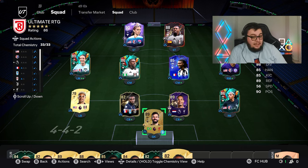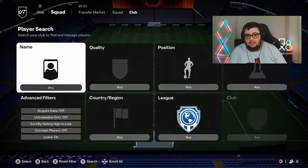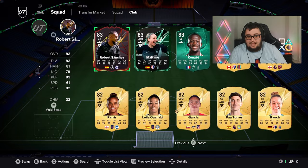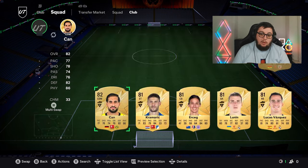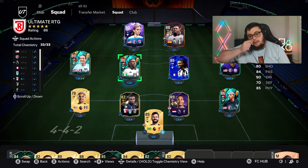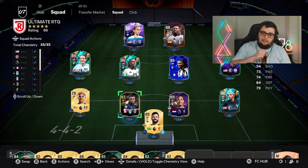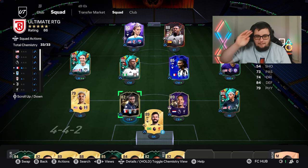We've done it — the team is complete for this weekend league. But if you take away the loans, it's not good — it drops down to an 82 all of a sudden, which I'm not happy with. We've got a lot of 82s. So I'm going to work hard and get the club back up to strength. This is the team we are rocking with in rivals — we've got to qualify for weekend league as well. We've got an Evo Kalulu as well. But until next time, I hope you enjoyed today's episode. We'll see you soon. Peace.